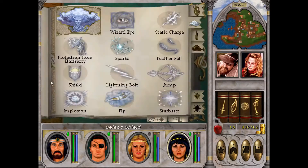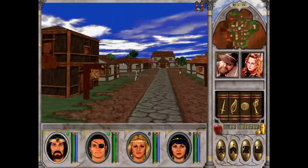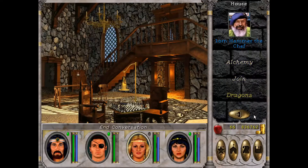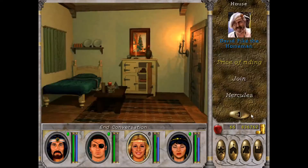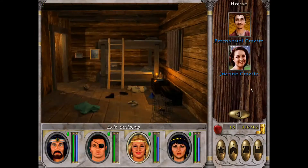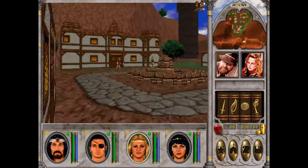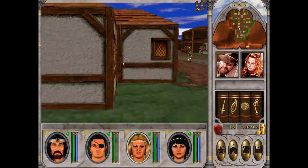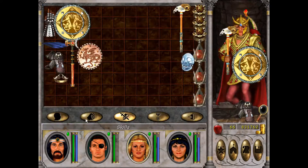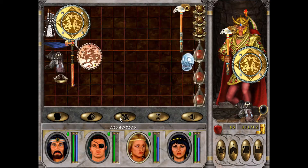The next master trainer is in Blackshire, easily reachable in the north part of the map. Somewhere here should be the shield master. Here is master shield — 5,000 gold. Get the rank. Now the armor effect is tripled, so 30 more armor class. That is a lot.